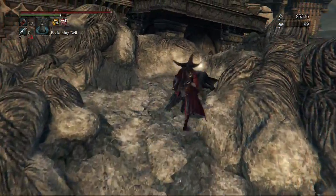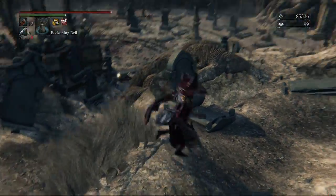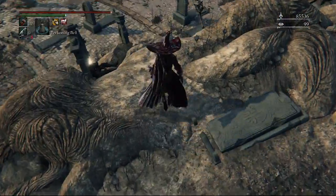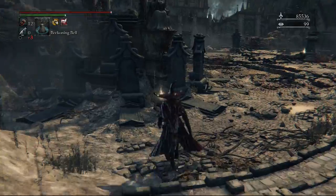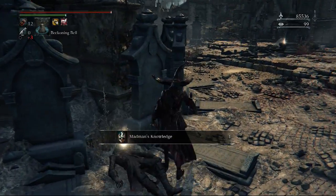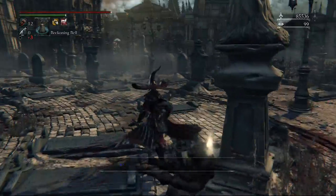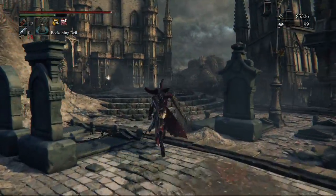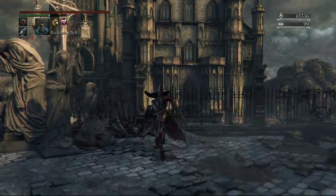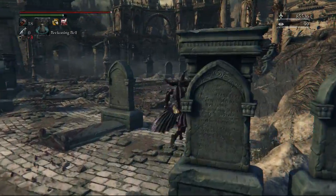Before heading up or down, we're going to come over here to this little entrance to the right. Before heading down the main path or up to the right, we are going to drop onto this little ledge here to get some twin shards. There's going to be madman's knowledge, just like in the good old days in the plaza. Another one over there, all the way to the end. Sticking to the right, there's going to be some more blood vials — I believe six of them.